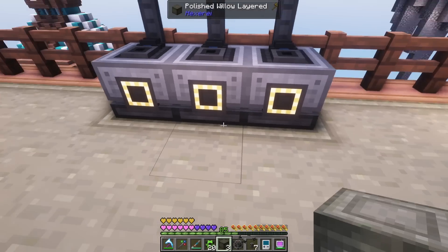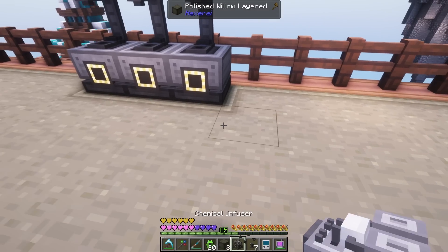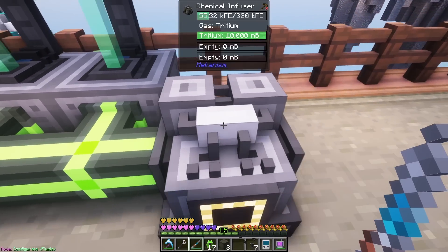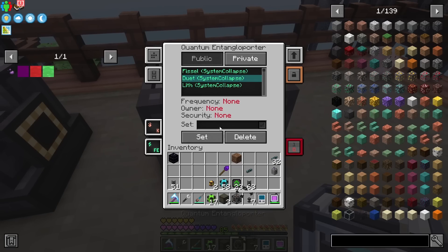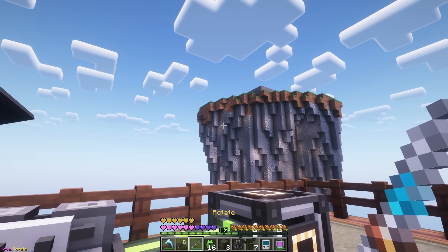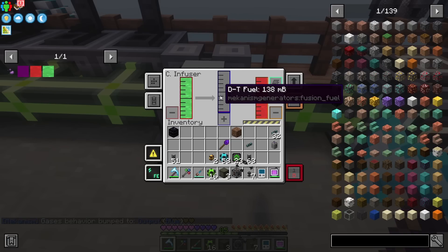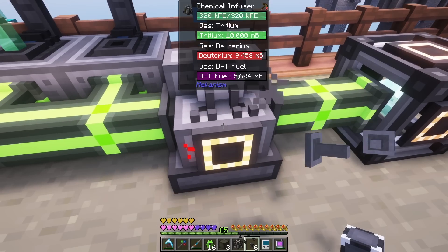Before we start bulk storing tritium, we actually have to make DT fuel for the quest, plus a little bit to start the reactor — you need one bucket to actually turn the reactor on. Let's do a little temporary setup. We'll pump this in here, we need a chemical fuser, and grab some deuterium from the 'doot' channel. We'll configure the output side as well. There we go, setting the right side to output gas. We're actually making a little DT fuel. Let's add power to make a lot more.